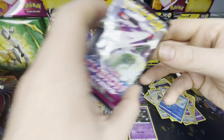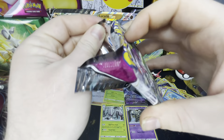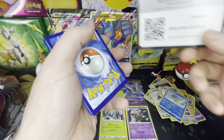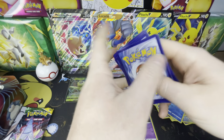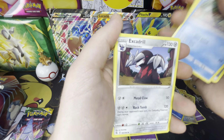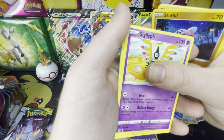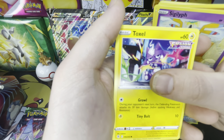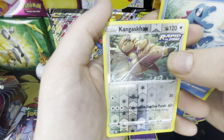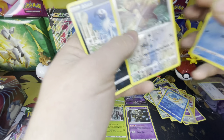Onto the Fusion Strike pack. I don't really know what these ones are, but I flipped it at the right time. Croconaw, Skiddo, Vulpix, Growlithe — I need that Growlithe — Stufful, Toxel, Totodile, a Reverse Holo Kangaskhan — which was good, I used to play this a lot — and an Absol. Not bad cards, not bad cards.